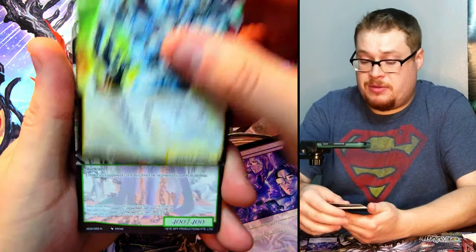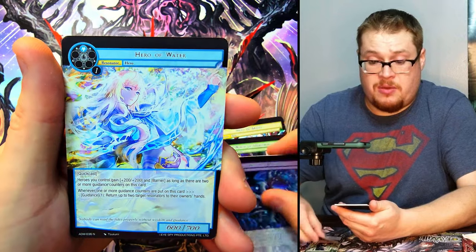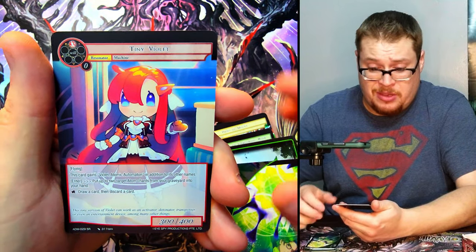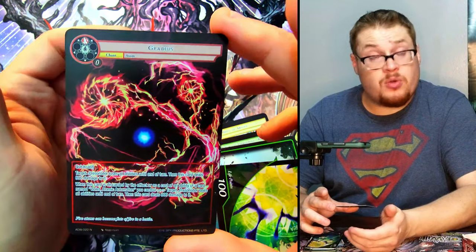The Witch of the Unblowing Wind — these witch cards are really cool. There must be a witch deck going around, that's my assumption. Anybody in the comments feel free to let me know if there is a witch deck and if it's any good. We got Tiny Violet — their little chibi Violet — as our super rare, and then Gradius as our normal.